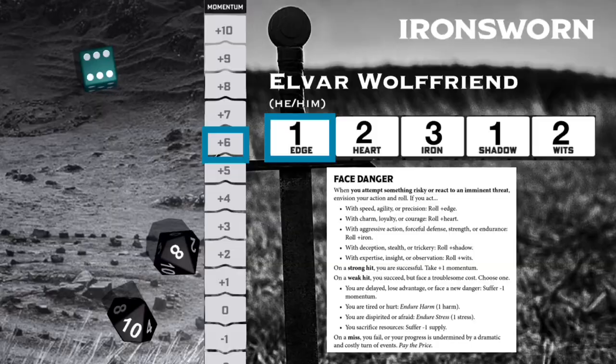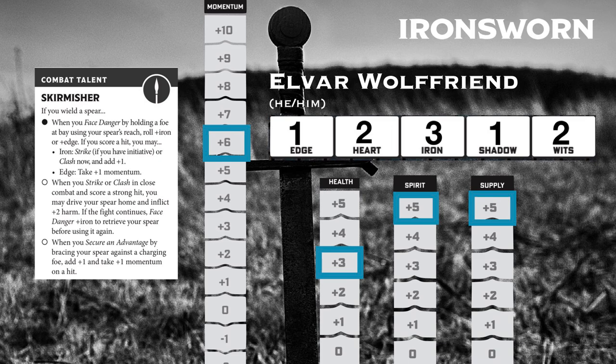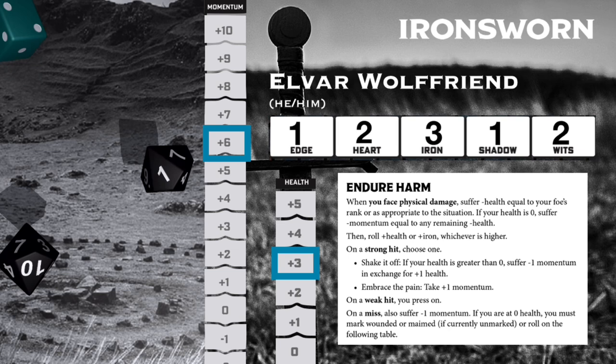Having lost his distance advantage and facing a gruesome end, Elvar's going to try and gain some space. He dances to the side as the boar charges. That sounds like a face danger with edge to me, which isn't great for Elvar, because he only has a plus one for edge. But I think it's what fits the narrative, so we're just going to trust the dice. Oh no, it's a miss. We have to pay the price. The obvious outcome is that he gets hit by the flailing tusk and takes harm. Because this elder boar is only dangerous, I think he gets hit by the stump of that broken tusk. It hurts, but it doesn't gore him, and Elvar only takes two harm. That reduces his health down to three, and we have to make the endure harm move.